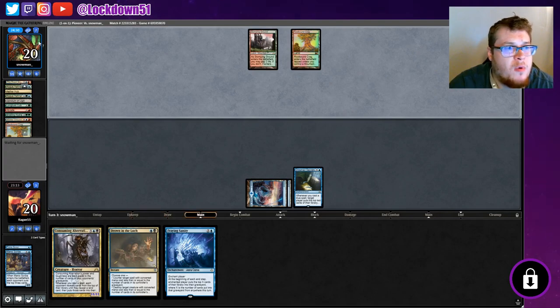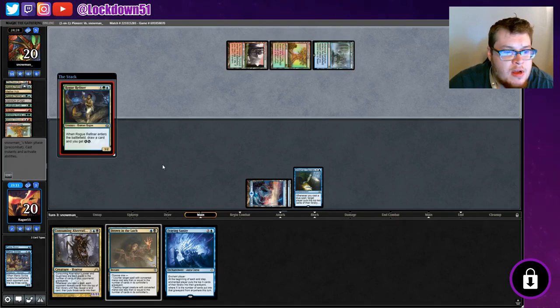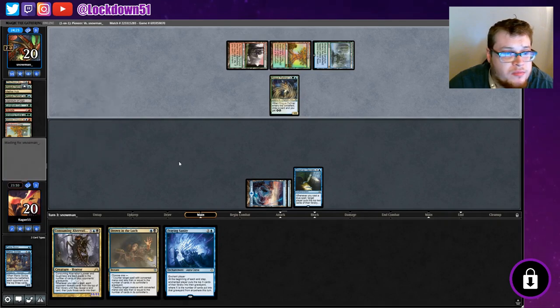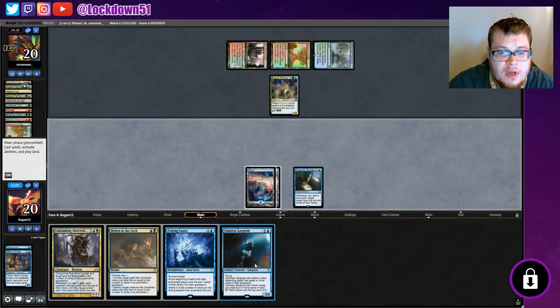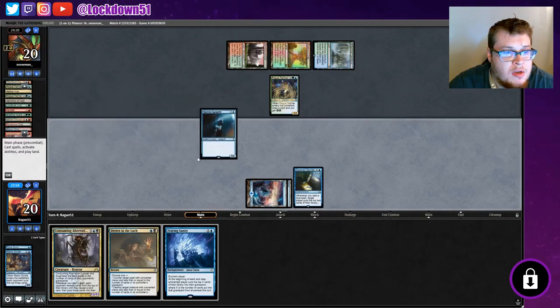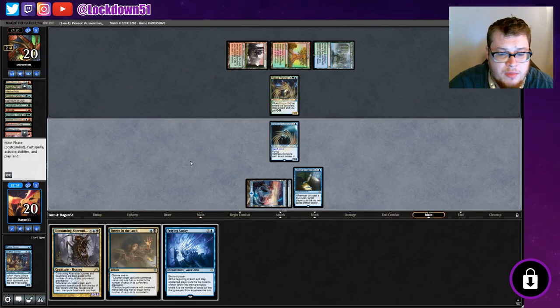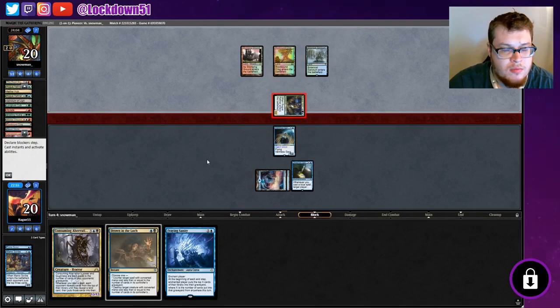We've got them at 40 cards — not bad. They got the Rogue Refiner, we can destroy him if we need to, but they already got good value out of him. Let's play Vantress Gargoyle — can't block with him since we need four cards in our hand to block. He may get taken out fast too, depending on their removal. The braid does three damage though, so we'll see. Maybe we're in a good position — we'll race a little bit.